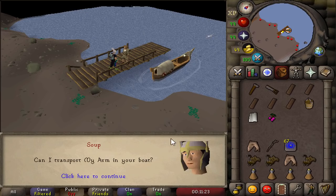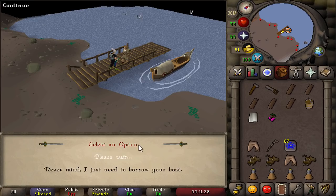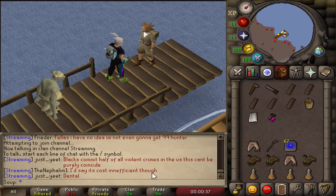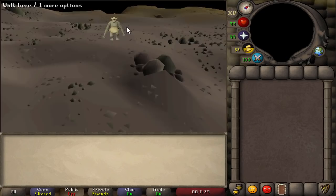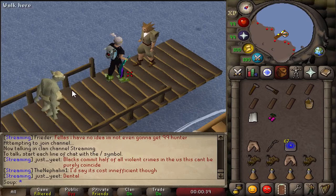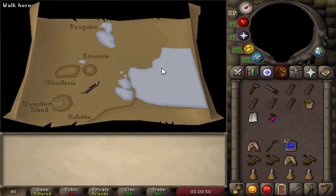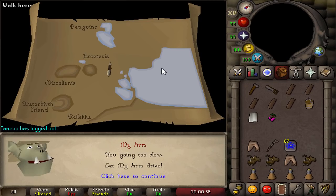Ask Larry if you can transport My Arm on his boat. A small cutscene will play. Then speak to Larry again to get My Arm on the ship — choose the second option. There's a lot of comical humour here; just keep pressing space if you want to skip it. This is a Jagex Ash quest after all. You'll then arrive at the coast near Weiss, all the way at the top of the map.